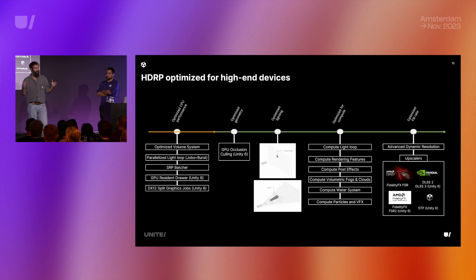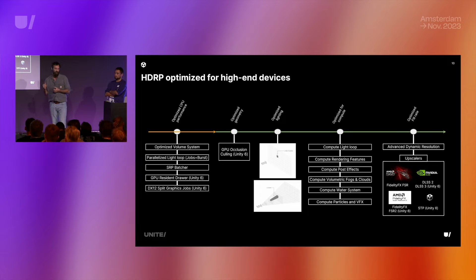When you have all these features running at 4K, it's hard to maintain 60 FPS. So you use dynamic resolution and upscalers. We've partnered to integrate state-of-the-art upscalers: FSR by AMD, DLSS 2, and in Unity 6, FSR 2 and DLSS 3. We also wanted a good cross-platform fallback, and that's STP — Spatial Temporal Post-Processing — coming to Unity 6.